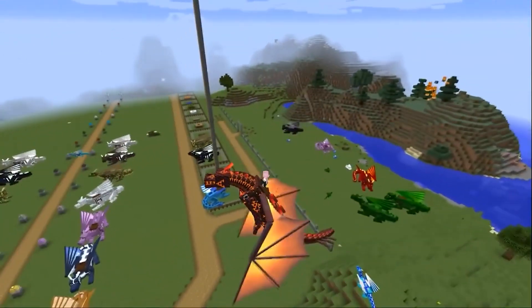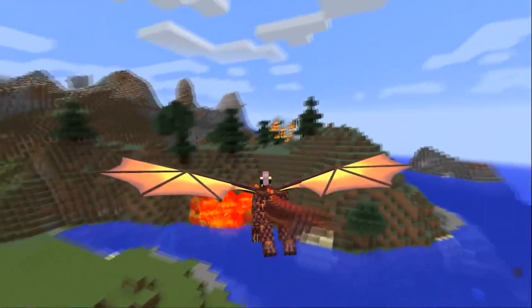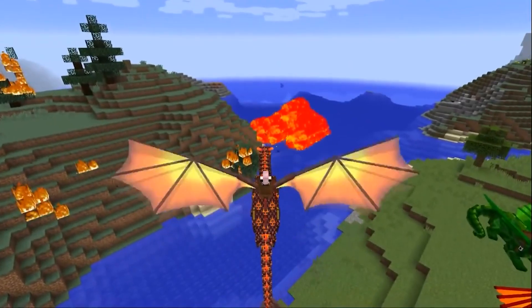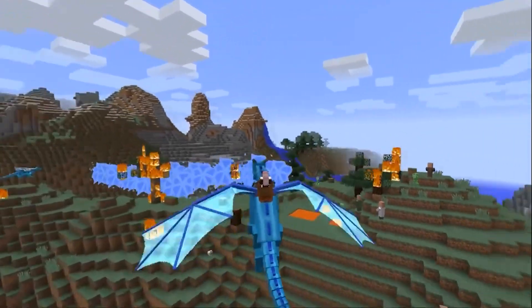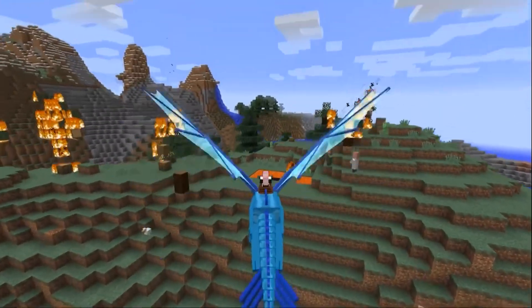The Ender dragon also spews flames, but unlike the previous ones, its flames are more powerful — it even differs in color, being darker, and the jet is more powerful. The water dragon spits a jet of water that can extinguish fire and turn red-hot lava into solid blocks.